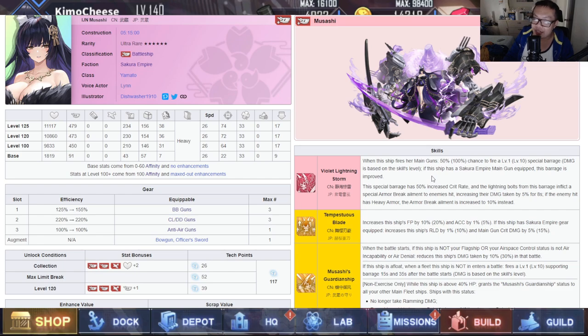If they ever add a fast IJN battleship gun that's strong, she's just going to get stronger. As of right now, the Izumo gun is nowhere near the best AP gun, but even Musashi can make Izumo's gun look way better. At this point, Izumo's gun might as well be called Musashi's gun — pretty much no one uses Izumo but a lot of people are going to use Musashi now. Petition to rename the PR1 Izumo gun to Musashi's gun. Very, very good ship — top tier by all means. Everyone has to get this ship. It is a must-have.